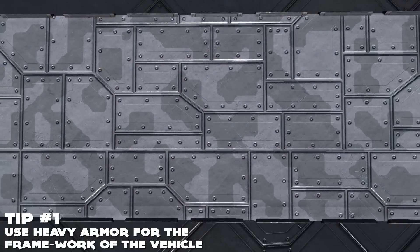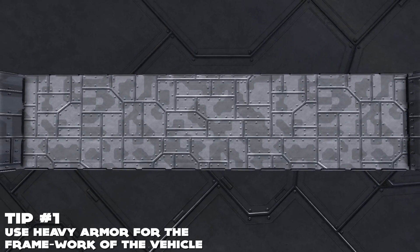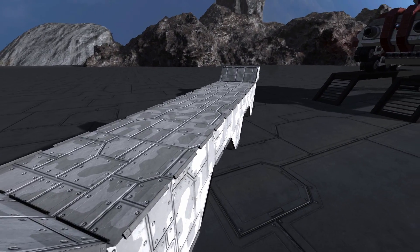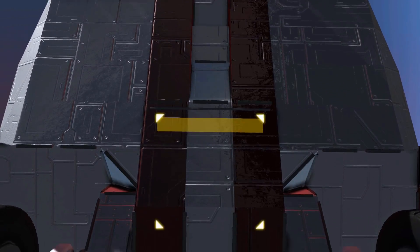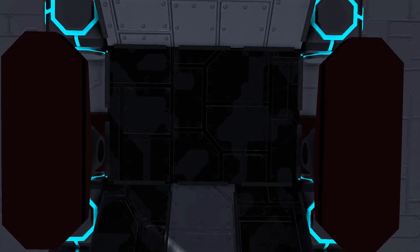Tip number 1: create the framework and the axles of the vehicle using heavy armor blocks. Chances are, if you're driving over tough rocky terrain, the underside of your ship will take a beating, and you don't want to damage or break off any of your wheels. Just be careful not to add too much heavy armor, as your vehicle will become very heavy and slow.